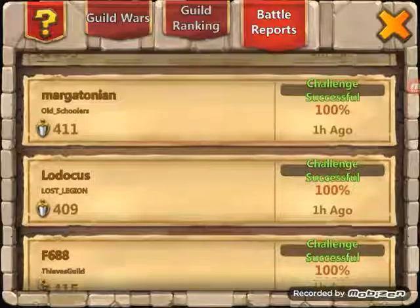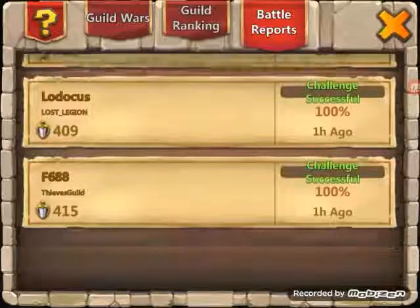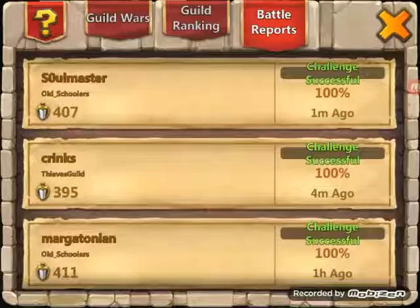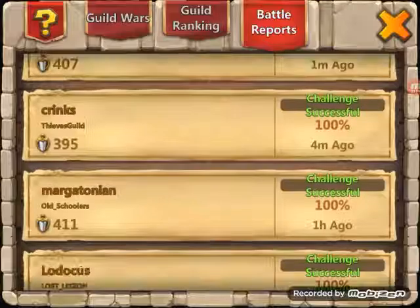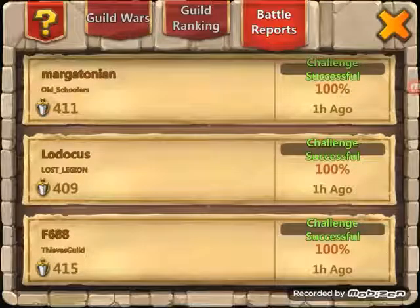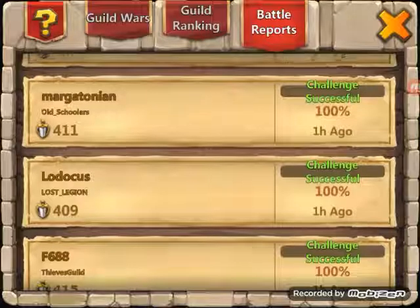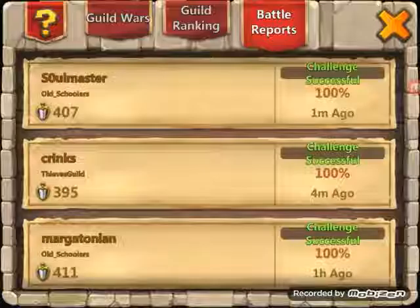It seems to me they still have to fix this because I can't tap on these attacks. But at least I can see 100%, 100%, 100%, and whom I have attacked and what my scoring was at the end of the day. This in itself is already a big step. Now all IGG needs to do is put a button here somewhere so I can tap on the thing and review the match.